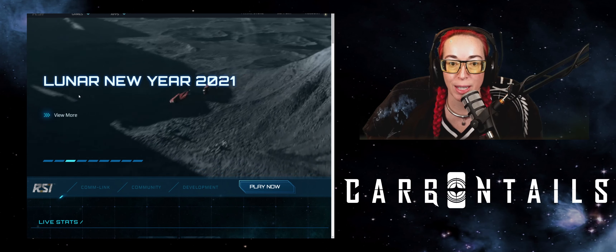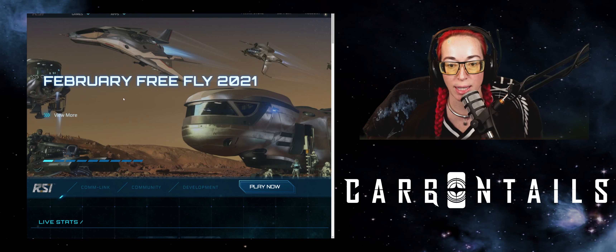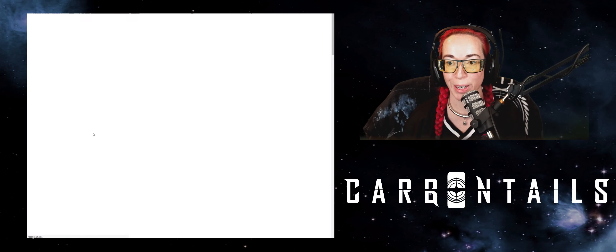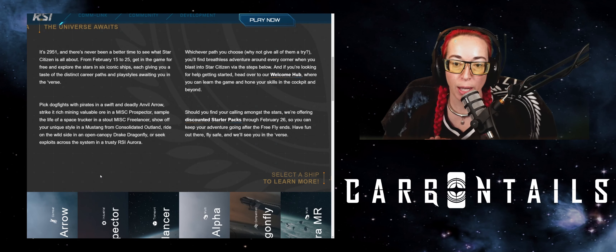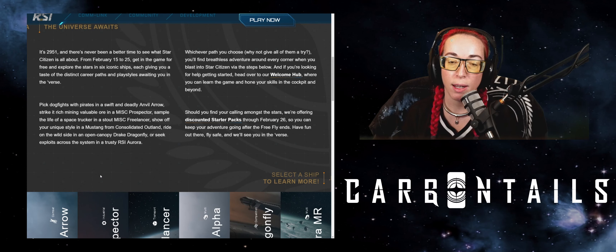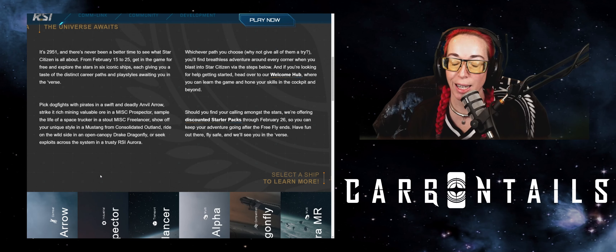The very first thing is you're going to want to go to the RSI website. There are event tabs here, so click on the one that says February Free Fly and click 'View More.' Hopefully your internet is working and the page loads quickly. The free fly event goes from February 15th to the 25th, and for those of you who don't know, Star Citizen is a PC game — it's a space MMO that's still in alpha development.